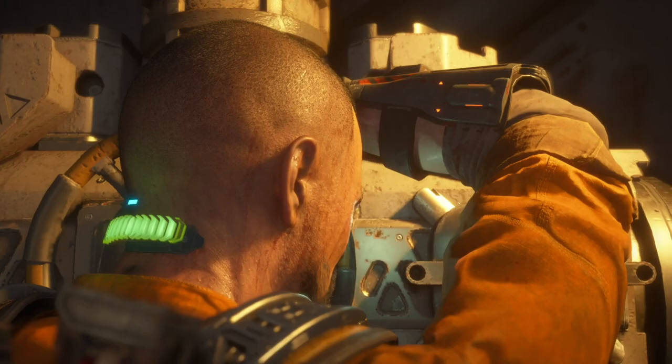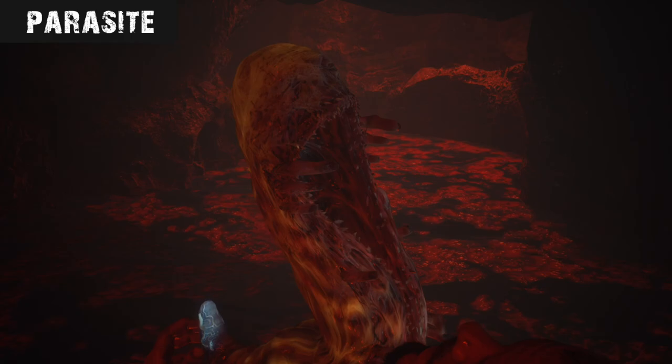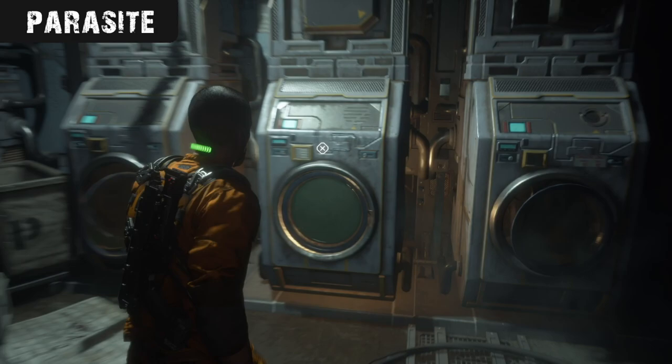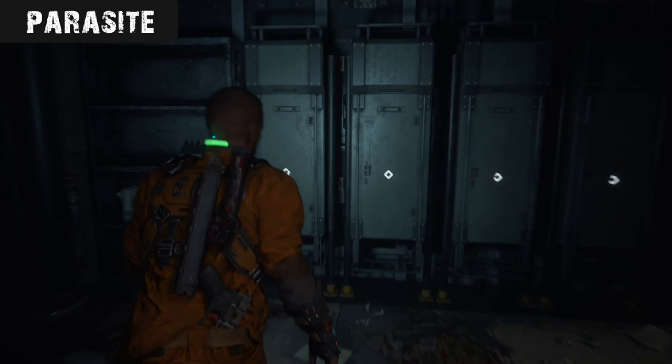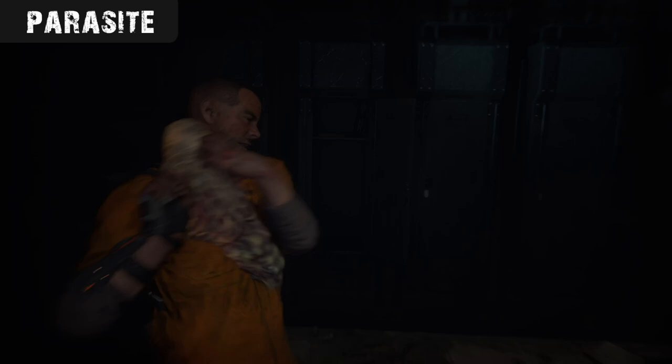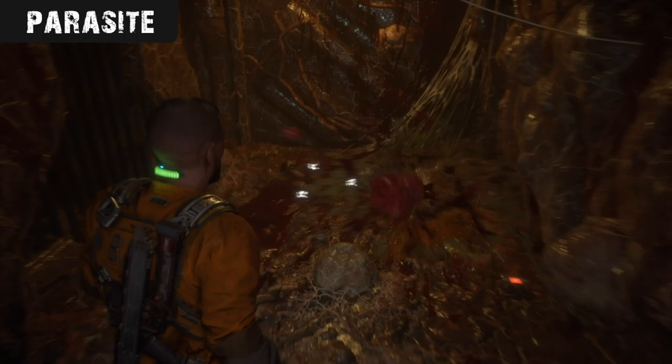A much smaller creature that you'll run into while playing the Callisto Protocol is the Parasite, which mainly uses shock tactics to get the better of you. These are basically larvae type creatures which look a bit like mutant leeches with thousands of teeth, kind of acting a little bit like the facehuggers in the Alien franchise, launching themselves towards their victim, latching on to eventually infect said victim if successful, in this case by burrowing its way into the mouth. Parasites often like to hide in lockers, crates and other lootable things, using the element of surprise to jump out and grab hold with its finger-like appendages, which run all the way down both sides of its body like centipede legs, dealing damage and forcing you to frantically tap the action button to get it off.